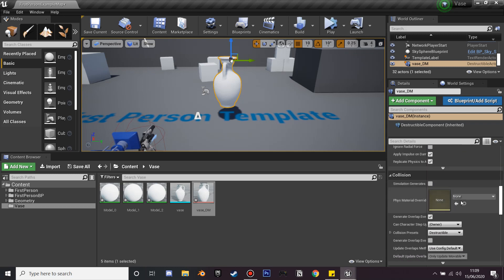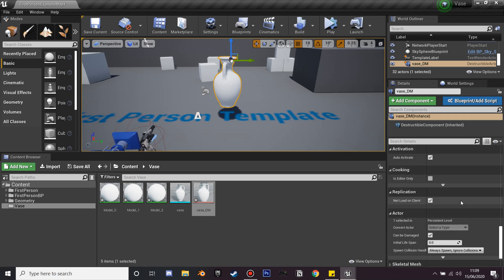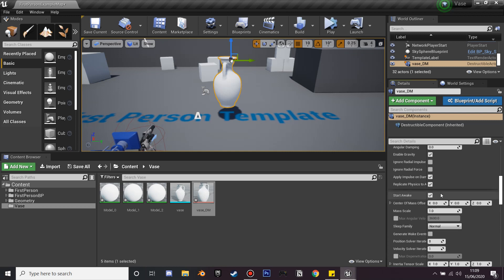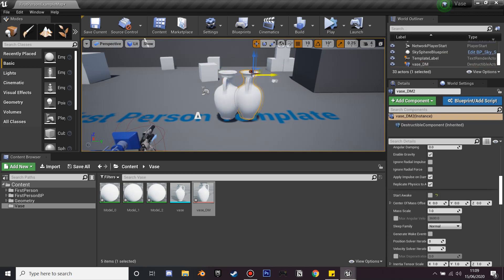Now to make it so that when we walk into it or interact with it, it breaks — scroll down and untick Start Awake. The first time we interact with it, that's when it will be destroyed. I'll just duplicate this.